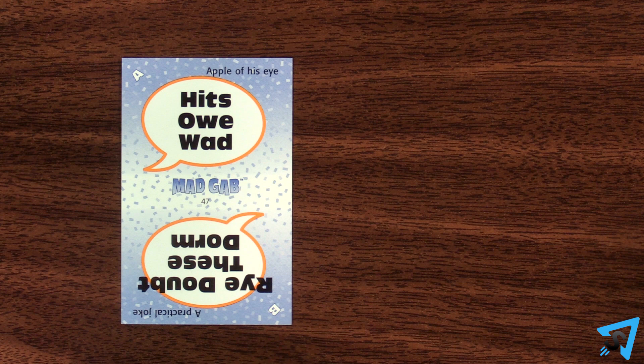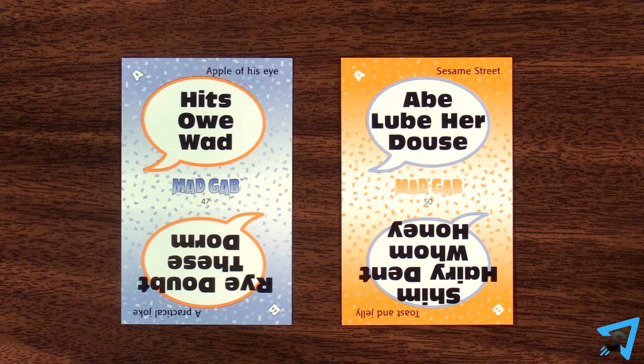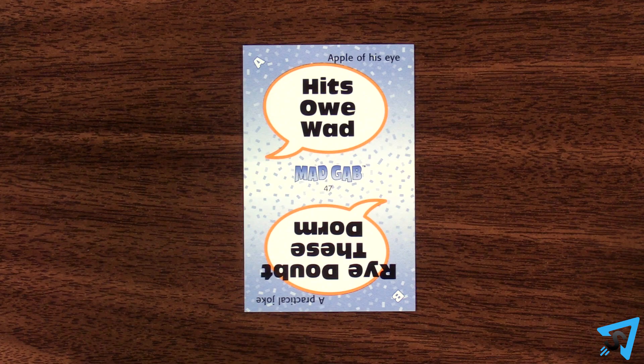The cards are color-coded. The blue side is for beginners, and the orange side is for experts. Begin by playing with the blue side. Pick one team to be the solving team first — we'll call them team one.